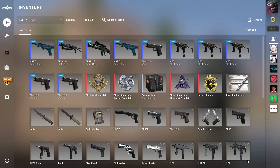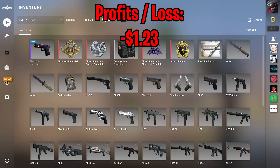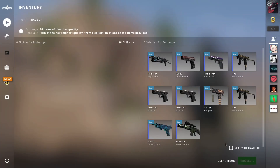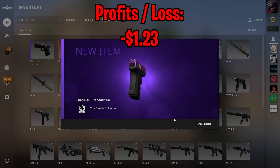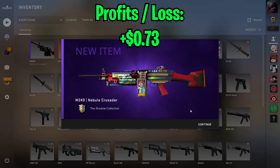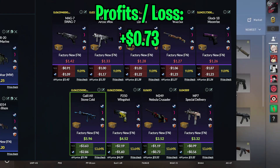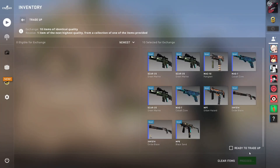For the first trade-up, we got a clutch skin — hopefully this is not an omen for the rest. Next trade-up, we got another clutch skin, so we are down bad so far. Third trade-up, we did get a shadow outcome, but it is not the ones we are looking for — we want the P250 and the Galil — but since it's a profit, I'll take it.